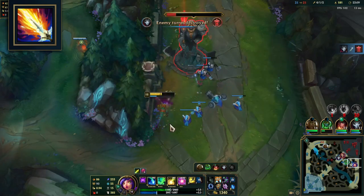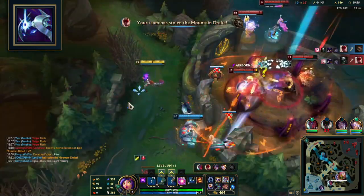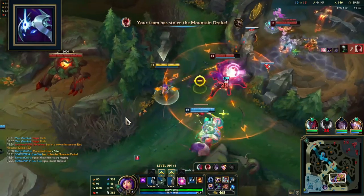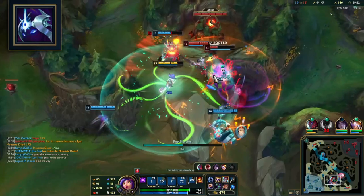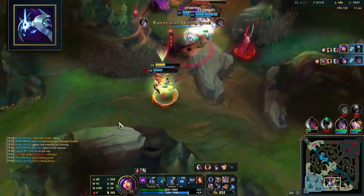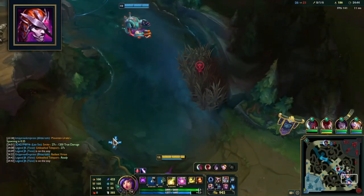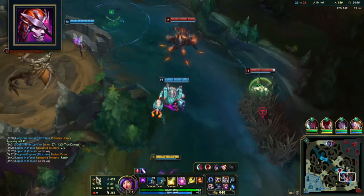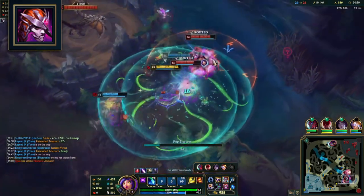Cosmic Drive synergizes well with Niko, providing flat stats and movement speed passive to kite enemies — anytime you land abilities, it provides extra movement speed scaling with AP haste. Demonic Embrace is a damage over time item anytime you land abilities, great to purchase any time the enemy has three or more tanks. It also makes you a little bit tankier, providing flat HP.